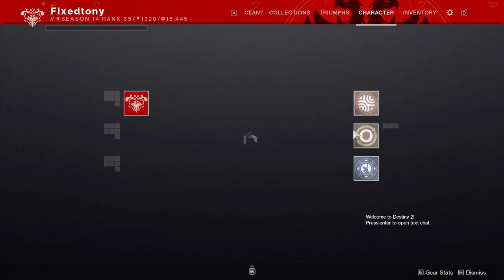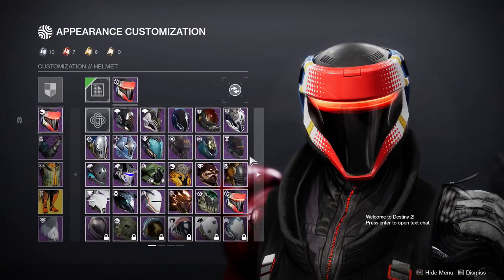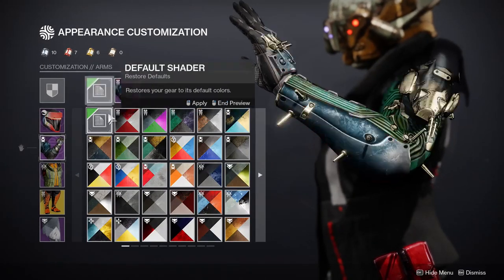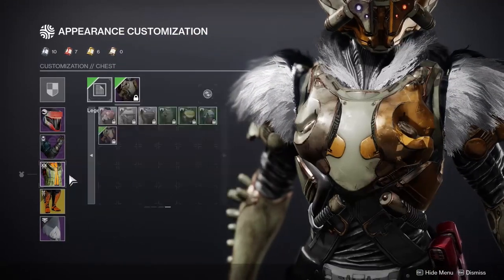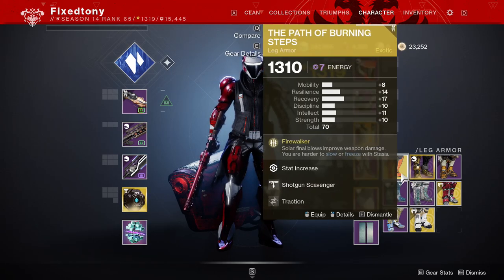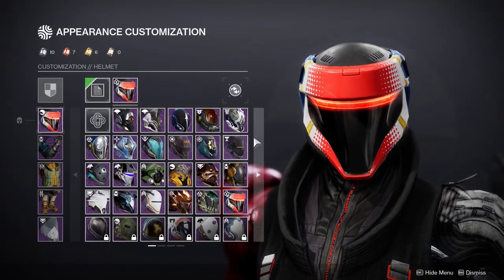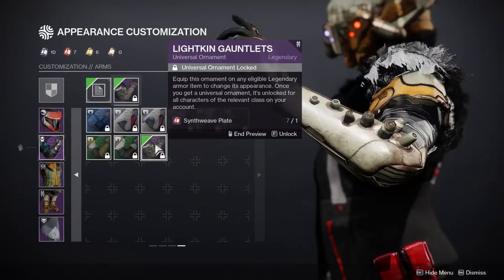The Hunters look really cool, but I think the Warlocks actually win this one — we'll get to that. Right now let's talk about the Titan, which I think is pretty cool looking. I do like pieces of it, I just don't think it's that great overall. If you guys have been following me for a while, you know I really don't like asymmetrical armor sets — it's one of my biggest pet peeves in Destiny 2. I feel like they do it on purpose at this point.